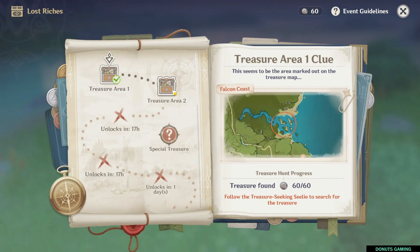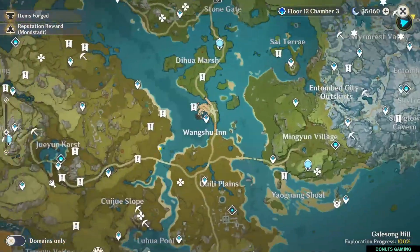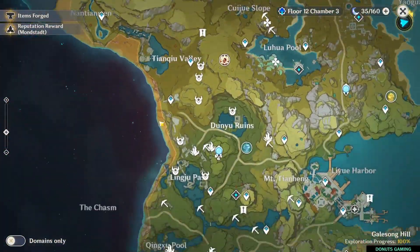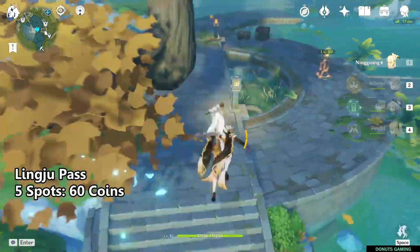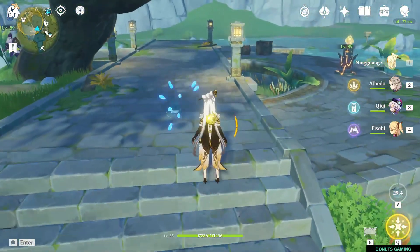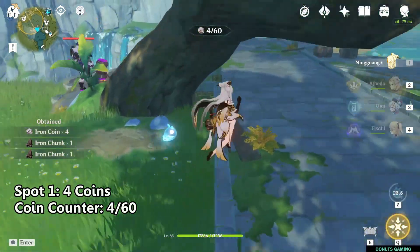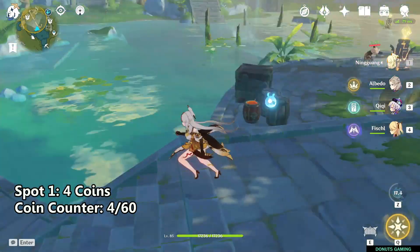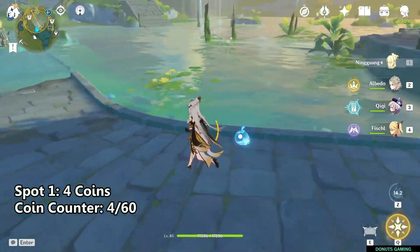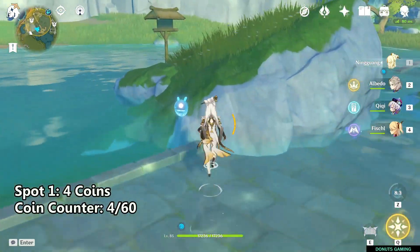The second area today is Lingju Pass, which is near one of the ruins in the Liyue area. Teleport to the waypoint closest to Lingju Pass and glide down. The first spot is on the left near where the Fatui are — you don't have to fight them, you can go stealth and undetected. This time I followed the circumference clockwise.